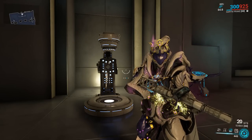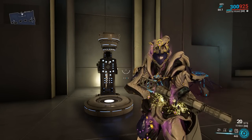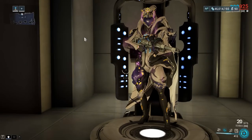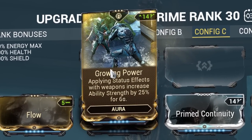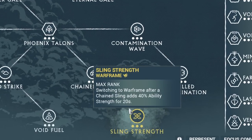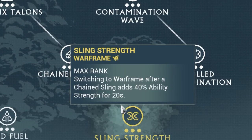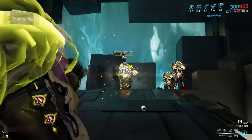From now on, we're just going to find ways to squeeze more power strength out of our build without totally kneecapping its viability. The easiest and most obvious way to do this is to throw on Growing Power. Sobek is already a status shotgun, so it's not too hard to proc the aura's effect, and the 6 second duration is more than enough time to get all 3 of our abilities off. I'm also going to take Sling Strength from Madurai, which is an extra 40% strength on top of that. Let's see how much a 65% boost in strength can do.